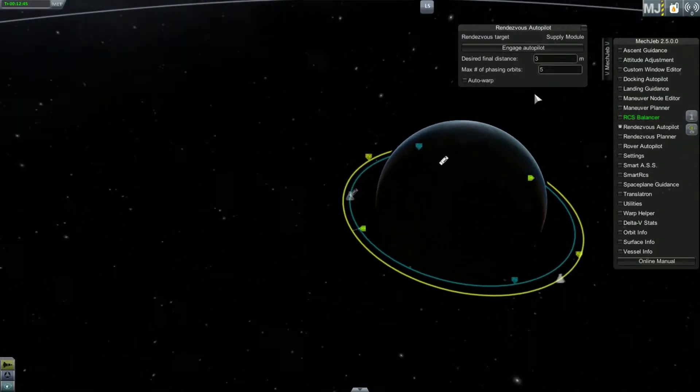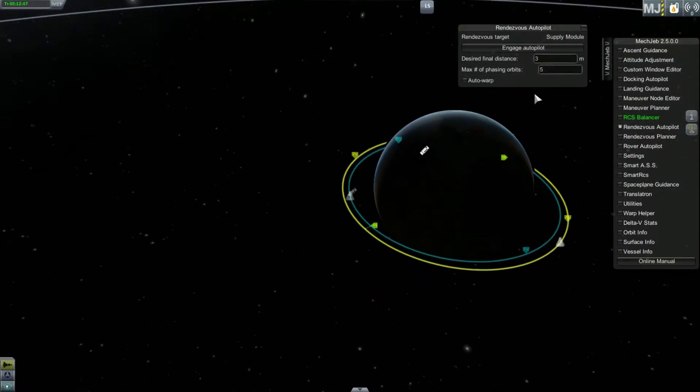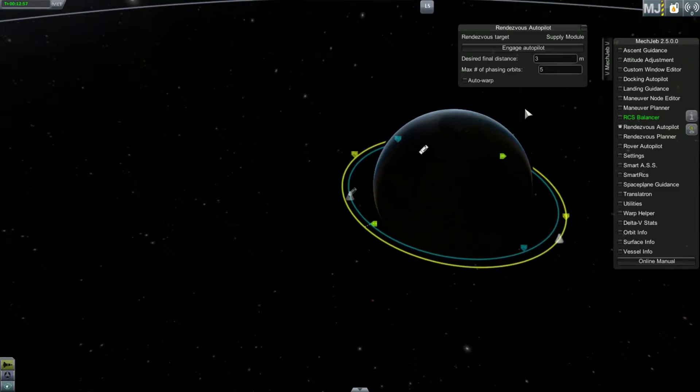Here it brings up our rendezvous autopilot. You'll see that it shows our rendezvous target — the supply module — our desired final distance, and our max number of phasing orbits. The phasing orbits, in layman's terms, is how many times we want to orbit before we catch up to them.